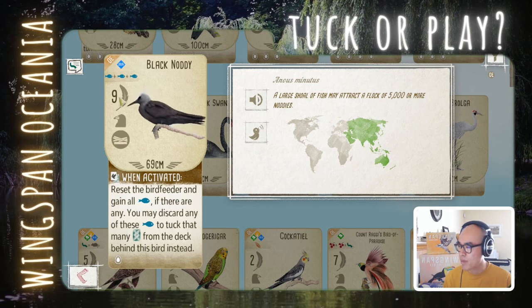Black Noddy — big point bird. Reset the bird feeder and gain all the fish. You may then discard any of the fish to tuck that many cards behind this bird. So it's kind of a tugging bird that also re-rolls the feeder. I would say this is a play — 9 points with 3 fish is already quite good, and any additional tugs from the brown power are a bonus. It seems scary that it costs 3 fish, but food gaining is much more efficient in Oceania. Play.